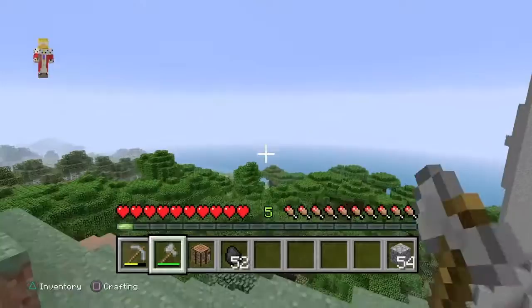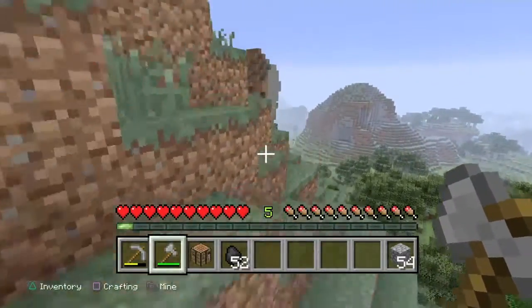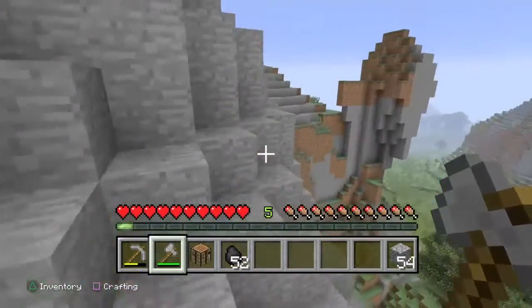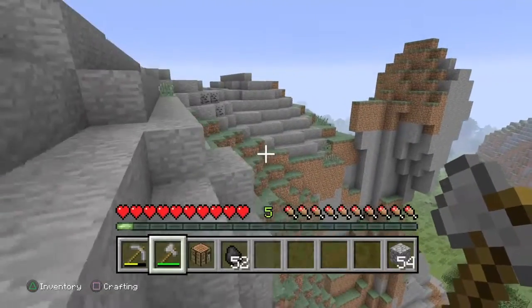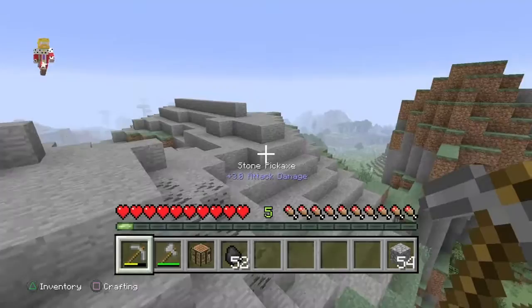We've obviously got the ocean on that side. I tend to like building next to hills because you can just mine into the hill and then you've got more space. So I might do that, honestly.